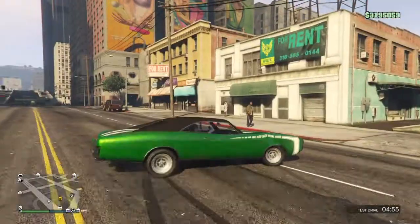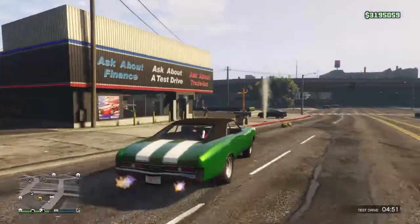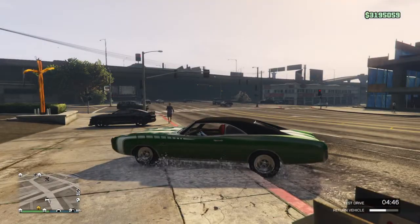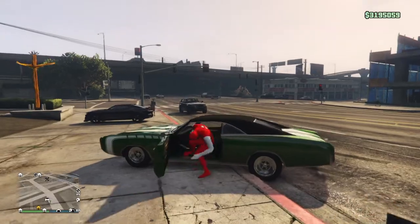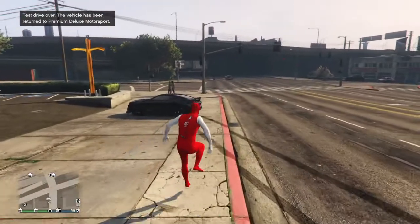Here it is. I used to have this car but I sold it for money. If you hold triangle on PlayStation, you just return the car — it says 'returning vehicle' at the bottom right. Then you can just get out of it and go back to your car. Pretty interesting.